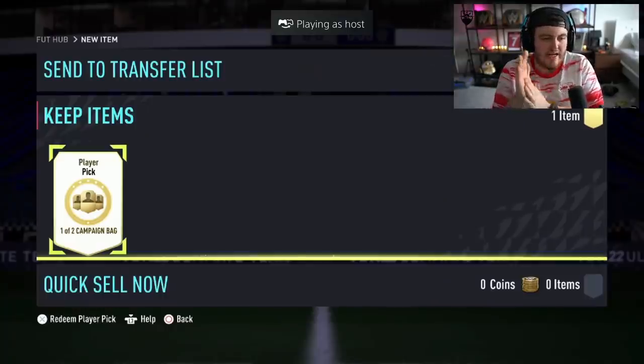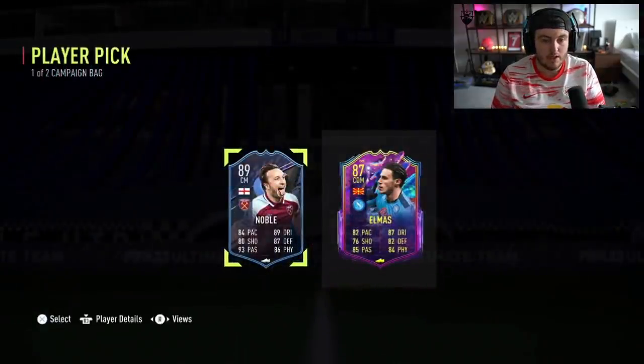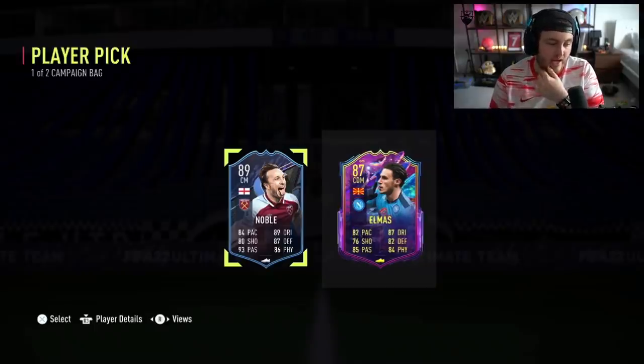Next up is Johnny's campaign bag player pick. Come on — so far not so good. Can we finally get our first W? No, we can't. It's Mark Noble or Elmas. Apparently you can get hero captains in these though, which is decent. But yeah, that's not ideal at all.